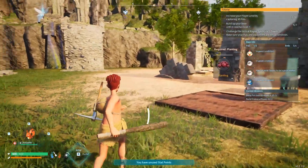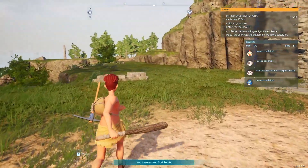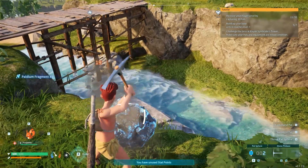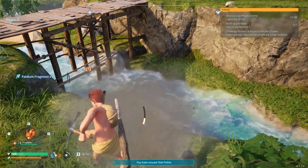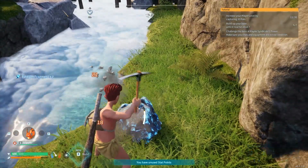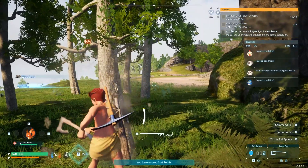The best way to level up in this game is not by killing pals — it's best by capturing them. So the first thing I want to do is go down there, mine a couple of pallium fragments, and make some pal spheres so I can capture more pals. I want to level up fast, get wood and stone, and make a bow and an outfit — I don't want to roam around naked when it's cold.